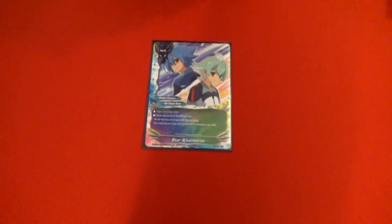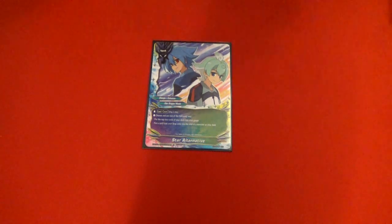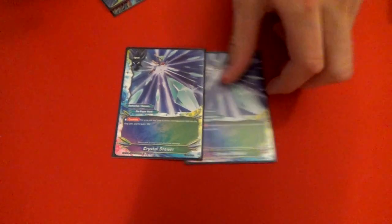We also have one Star Alternative. You pay a life and either put the top two into your gauge or put a card with a soul into the drop. It's nice because this deck really struggles against wall decks. We also run two Crystal Showers — it's a counter that puts a soul from a card on the field into the drop and you gain a life. It's essentially just better Star Alternative, you get the life gain, which is really clutch. A Thor-type card really screws this deck up and other wall decks like that, so it helps a lot.